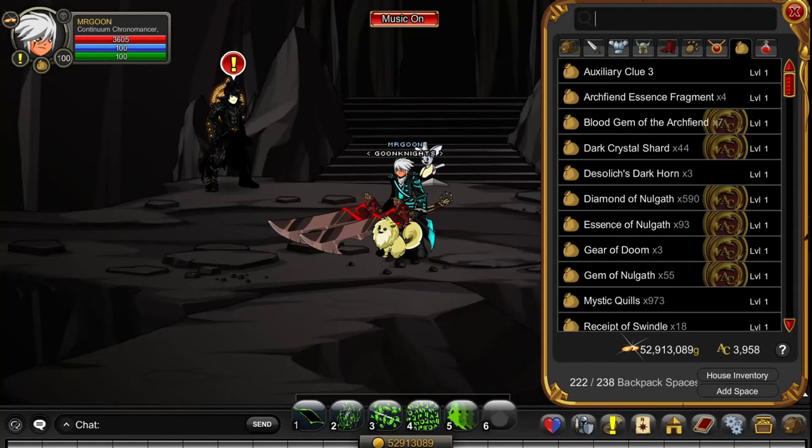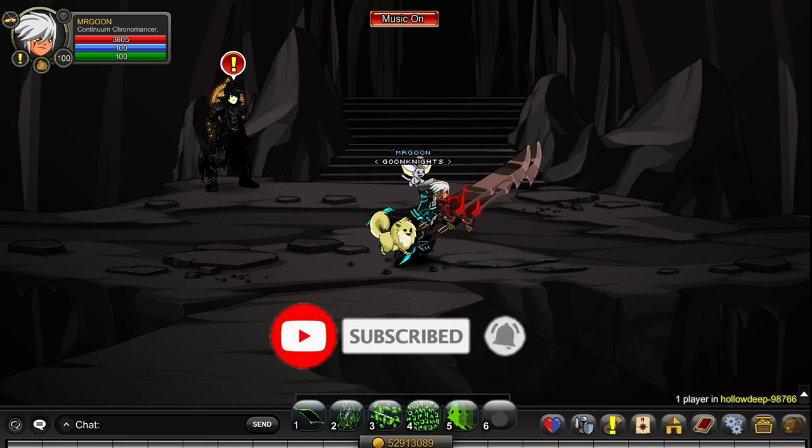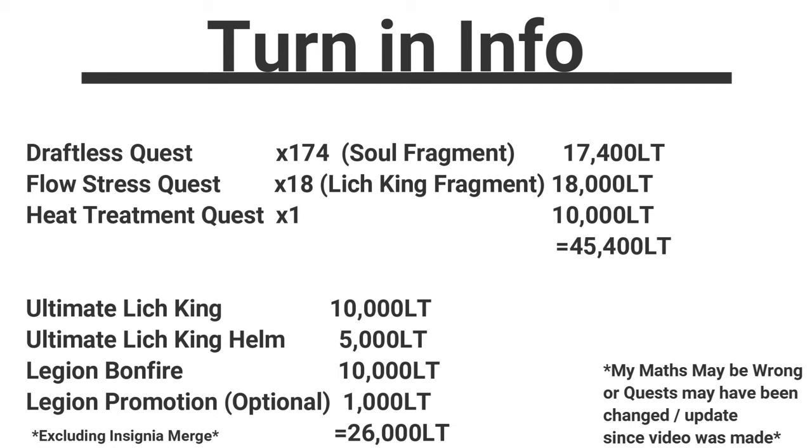Welcome back folks. Today we're going to be doing a guide down at Join a Hollow Deep, doing Dage's latest hardcore quest chain. They have upped the legion token stack amount to 50,000 and if you're not sure what we're getting, it is the Hollowborn Lich King set and altar that goes with it.